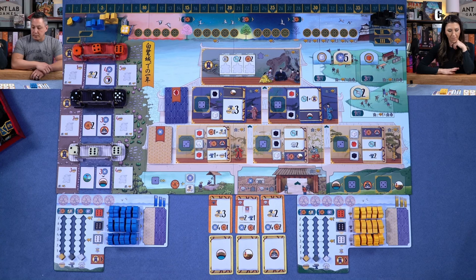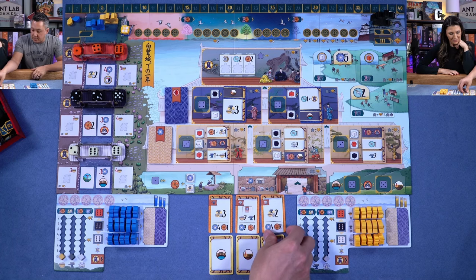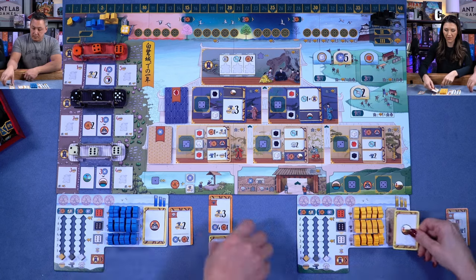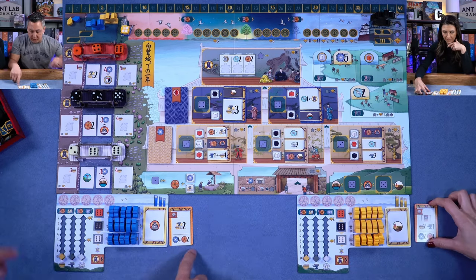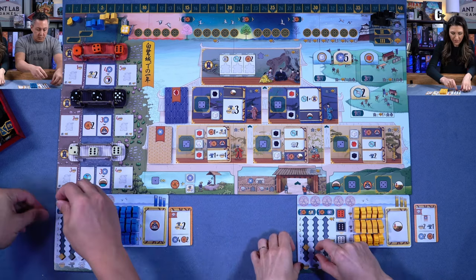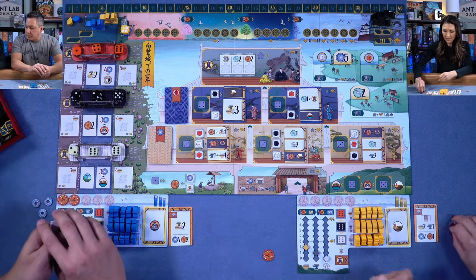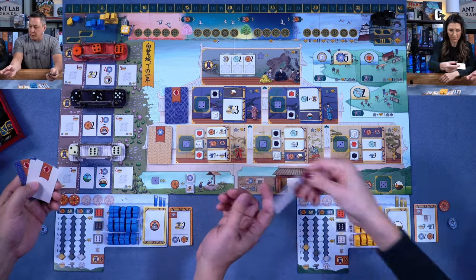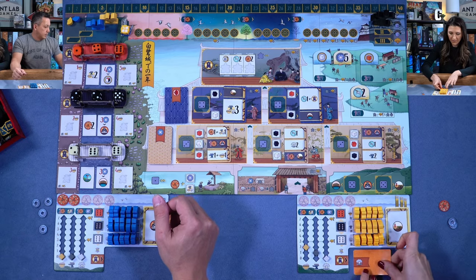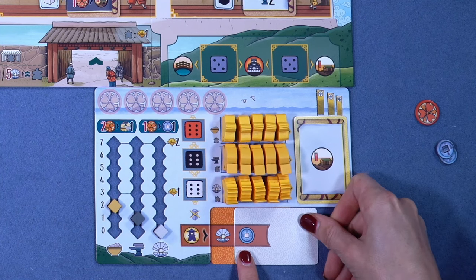I'm going to take this set, which will be my starting resources and starting action for my player board. I'm starting with two of any resource, four dollars, and two daimo tokens. I'm starting with two rice, one iron, two dollars, and a daimo token. I also start with a coin card that slots in here — anytime I trigger that lantern action, I also get those resources.